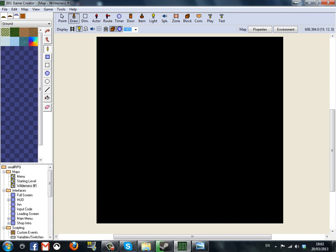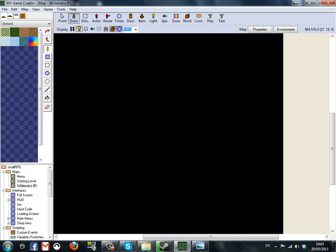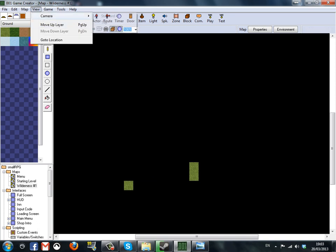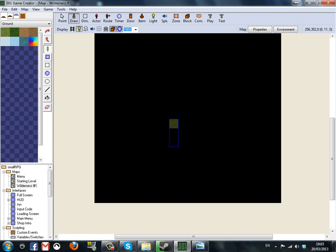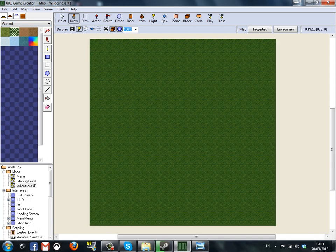So here's the map — we're going to make it bigger, we're going to scroll out. There's surely a way to scroll out to show all the walls. We'll just keep that. I'm going to fill it, and now we're going to have grass.